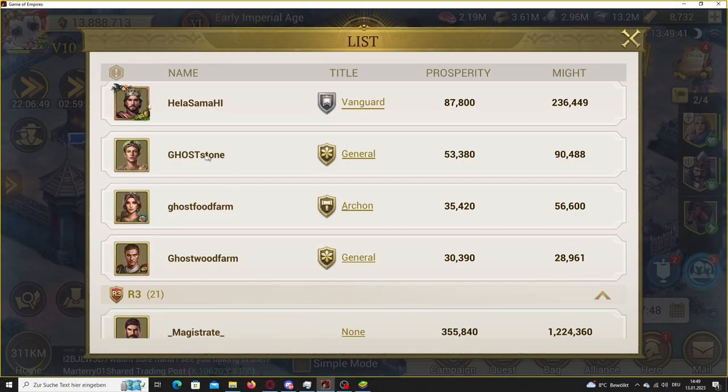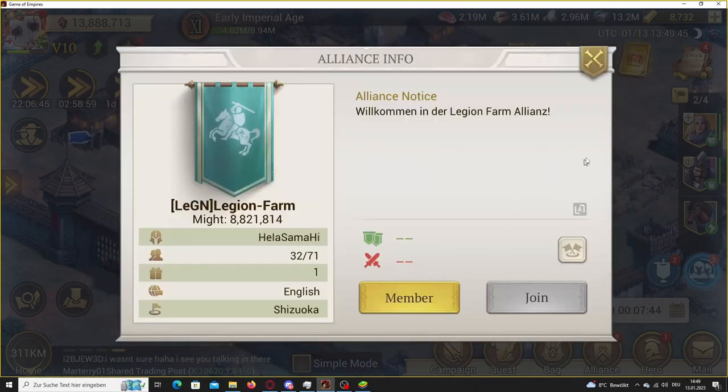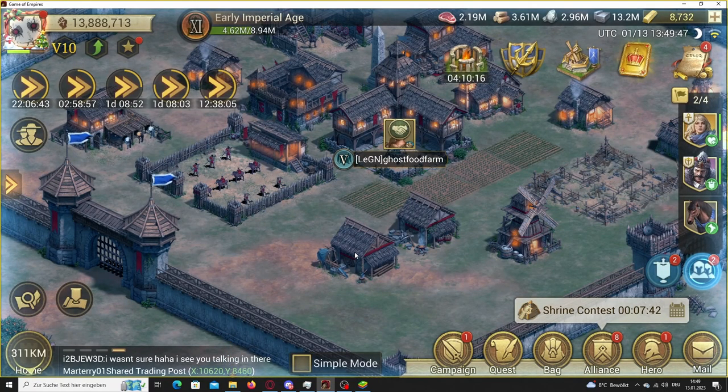Tip 2: Create a farm account for every resource type. If you have no time for 4 different accounts, then at least create 1 farm.